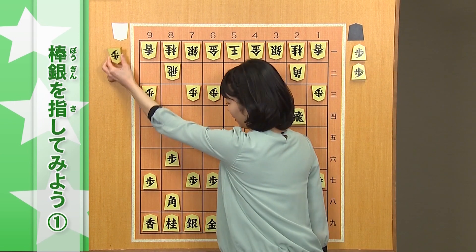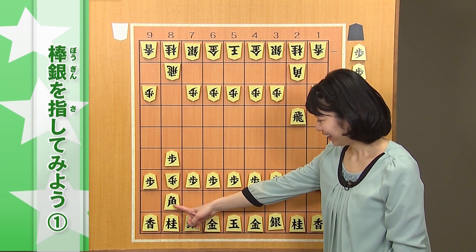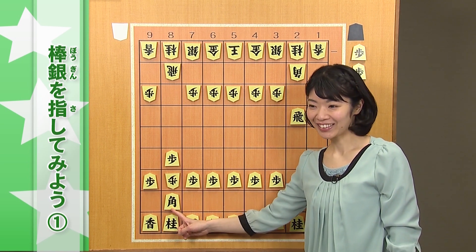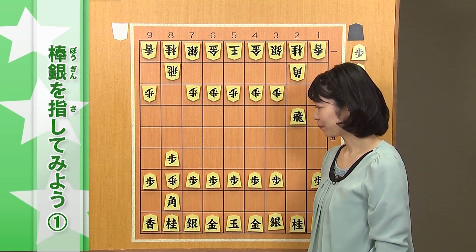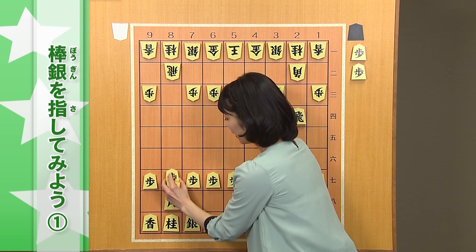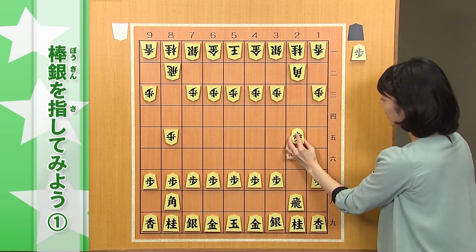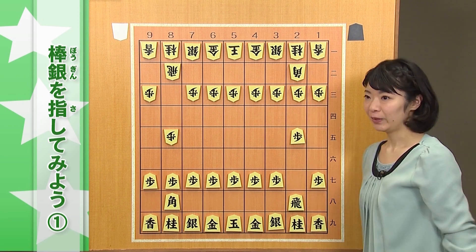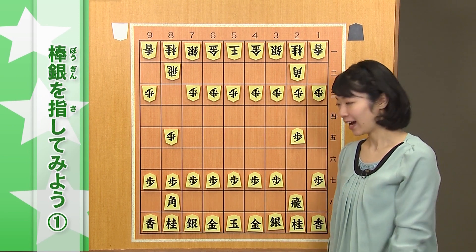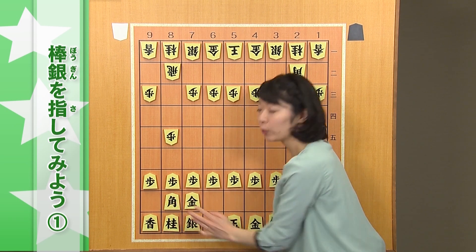さあ、これで次の２三飛車成りが厳しそうに見えるのですが、ここで８六歩と相手から突かれてしまうんですね。同歩と取りますと、ここで相手が一歩持っています。８七歩と打たれて、この角が行く場所がありません。これは失敗です。慌てて攻めていくとまずかったので、ここで皆さんに覚えていただきたい手が、７八金と角の頭を守る一手です。